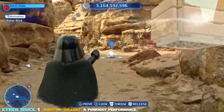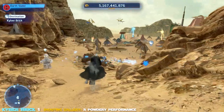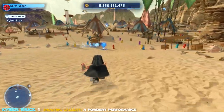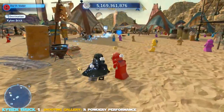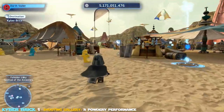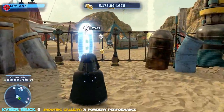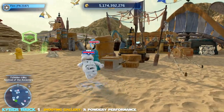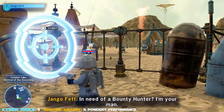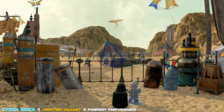The only reason I targeted the shooting gallery first is we have a challenge for taking on all shooting galleries throughout the galaxy, and for recording purposes I put these first. It just makes things easier — we get to see landing and choosing the planet, then go right to it. Here we are at 'Powdery Performance,' which requires 1200 points or more. You get 100 points for each target.